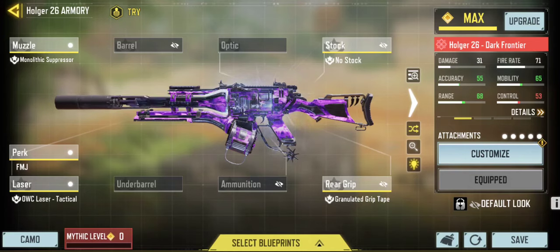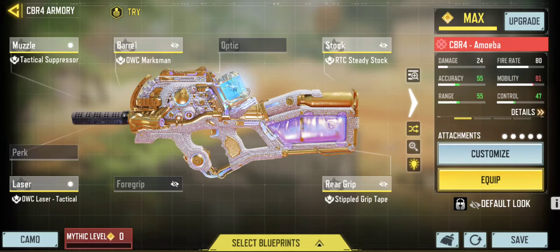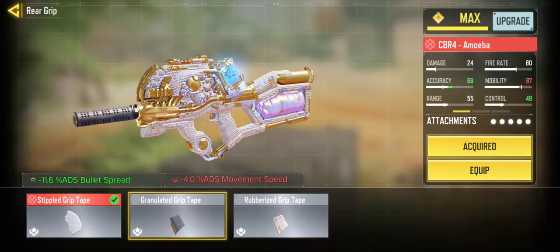In the number 3 slot, we have the CBR. This is one of my two builds I use for the CBR. This build will help slow down your opponents dead in their tracks. I've seen it used on me multiple times when I'm trying to pre-fire a corner in private lobbies. My other build is also shown here. Quick note: the rear grip tape for the first CBR build with the mono attachment is supposed to be the granulated grip tape.